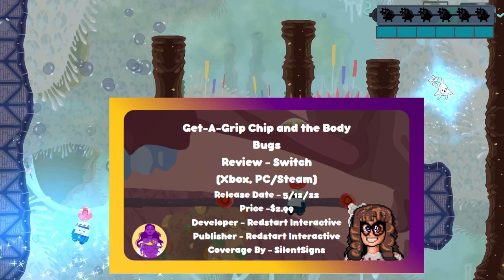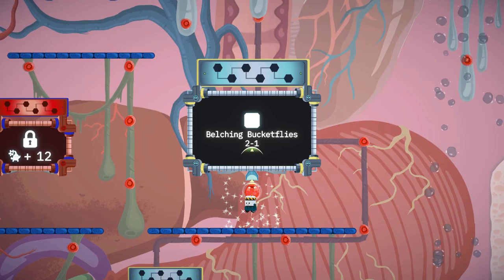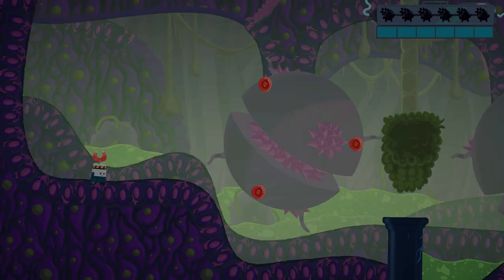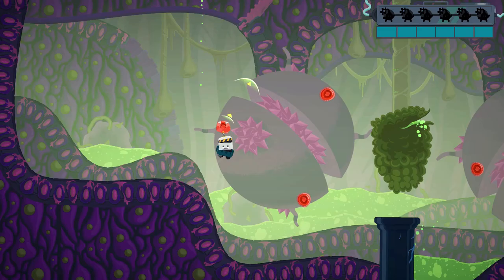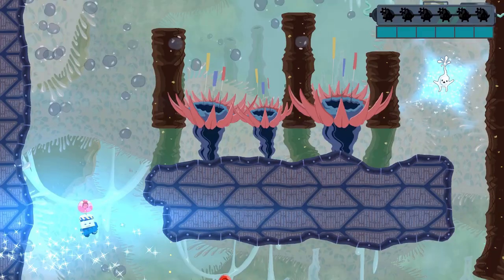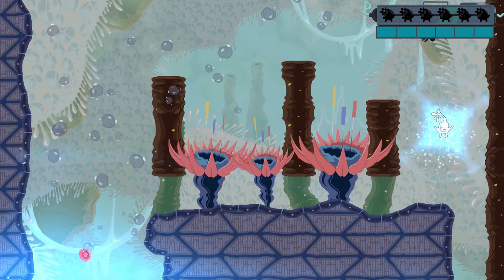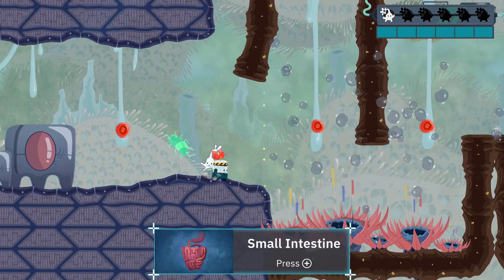Hello aspiring medical professionals, it's SilentSigns from iDreamOfIndie and today we are taking a look at Get a Grip Chip and the Body Bugs. This is a 2D action platformer where you take control of a small robot called Chip. Chip is used as a synthetic white blood cell in order to assist an ailing patient, so down the hatch Chip goes and your adventure begins.